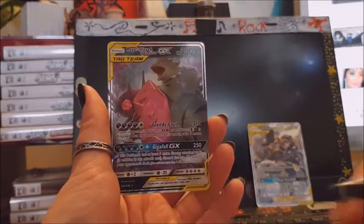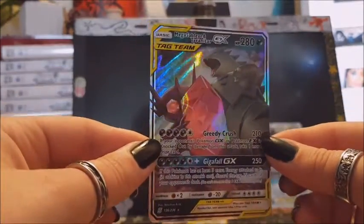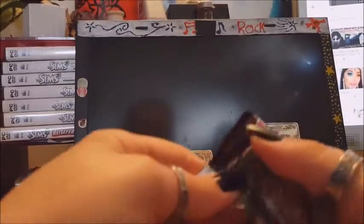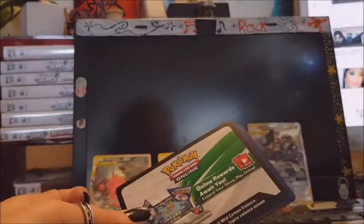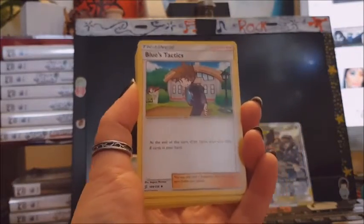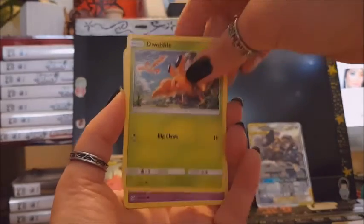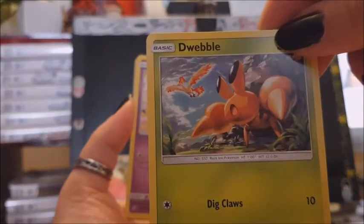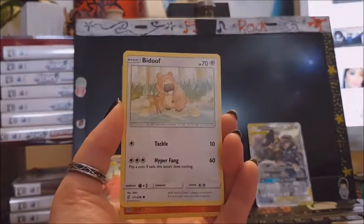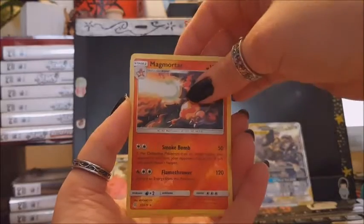Nice! Mega Sableye and Tyranitar — not too bad card. Let's see what I got here. Code. Psychic energy, and it's a mess here. Trainer card, Lampent, Musharna, Dwebble — with Moltres in the background — Munna, Pikachu, happy Pikachu, Bidoof, Cosmog, Magmortar, and Garchomp.